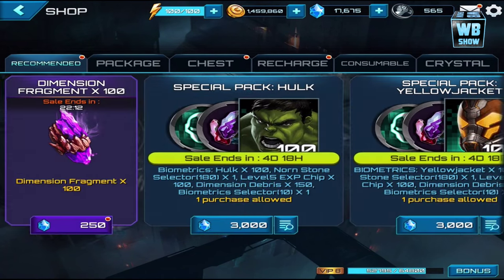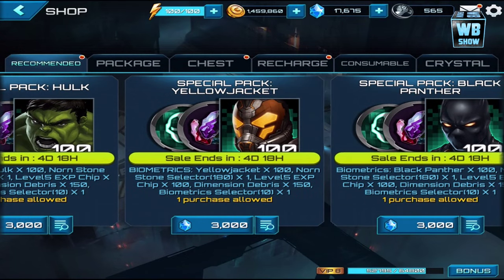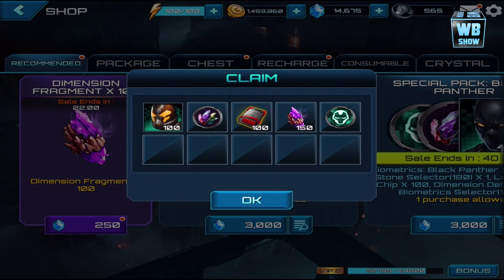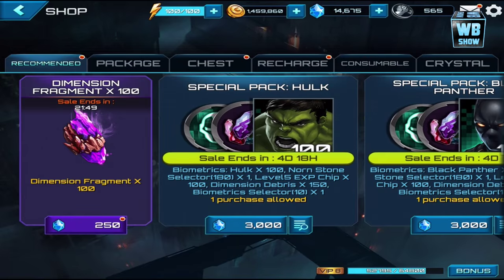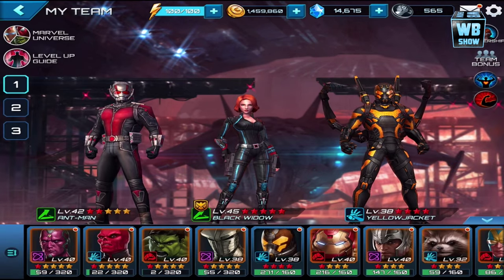So we're going to get the Yellow Jacket package right here. Let's take a screenshot — let's get it. There we are, we have 100 of these. Amazing stuff. We got the biometric selector — Yellow Jacket 100 and Nornstone as well. Our Yellow Jacket right here — we can rank him up, but we're trying to level him up to level 40. We're not quite there yet.